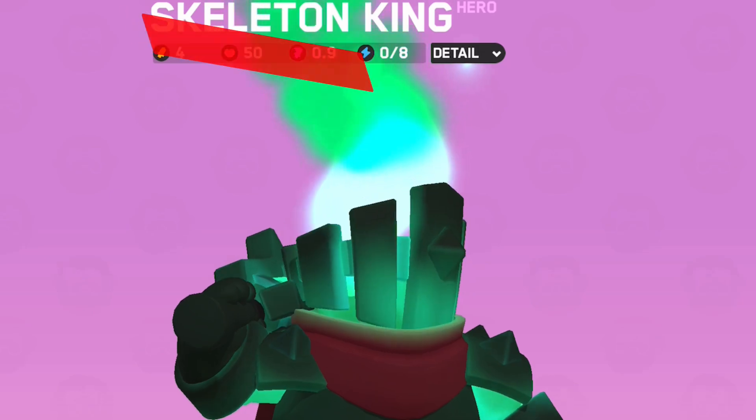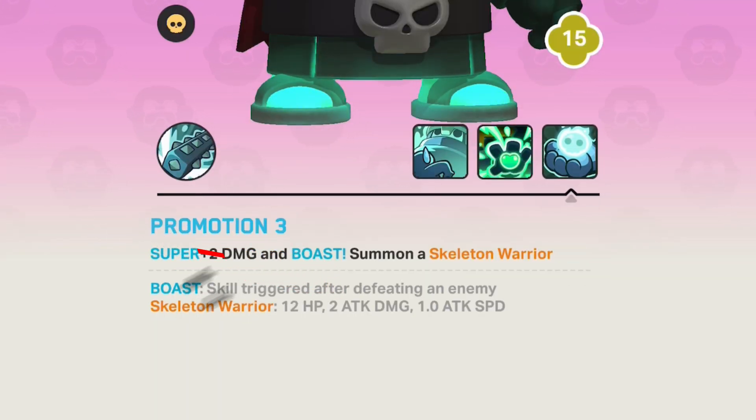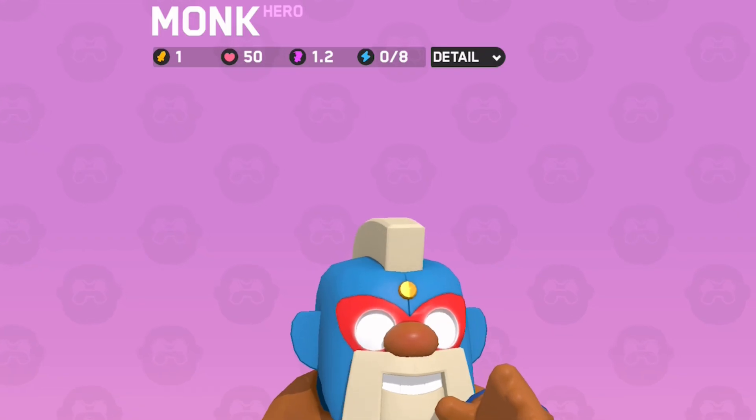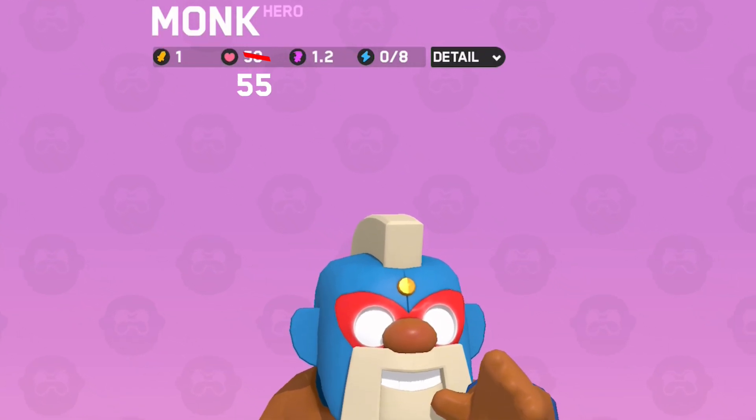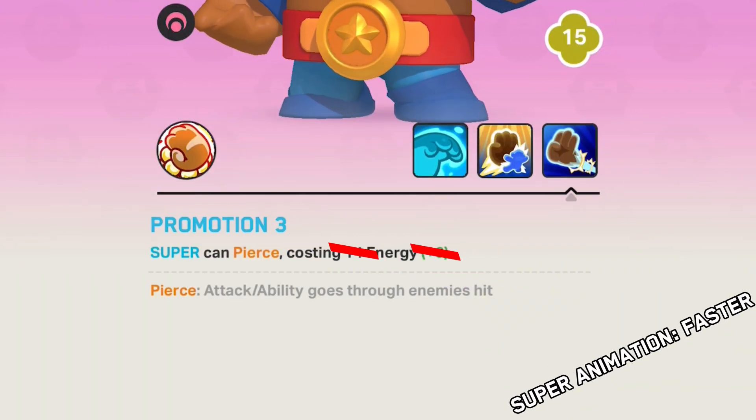The Skeleton King: his base HP was increased to 55 from 50. The final promotion's super is now getting plus 4 damage instead of plus 2 damage. The Monk: base HP was increased to 55 from 50, casting time for his super was reduced, and the final promotion's energy cost was reduced to 12 from 14.